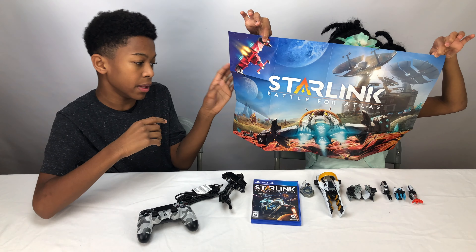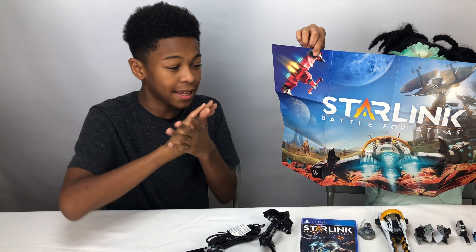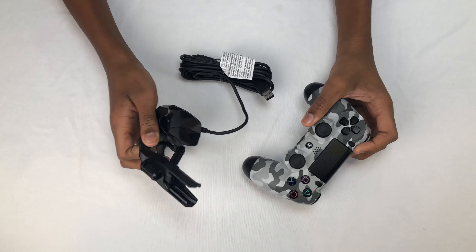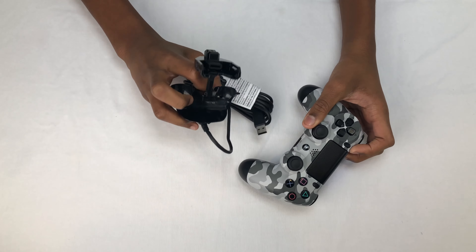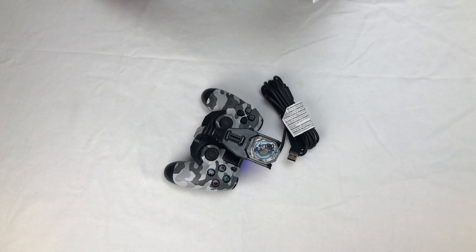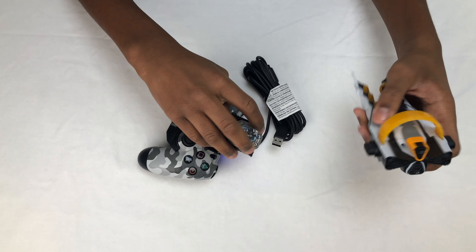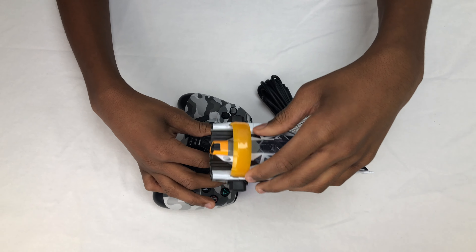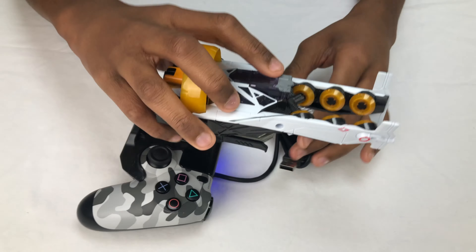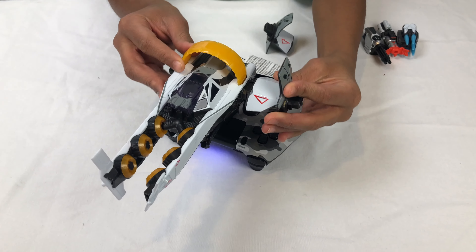On the other side is a really cool picture poster from Starlink Battle for Atlas. I think I'm gonna keep this and put it up in my room. Now we're gonna show you how to put this together. First, take this piece and it fits right in here. Then take your pilot — see this little slot — and slide him right in like this. Then take your starship; it has a hole that matches exactly, so it's really easy to put it on.